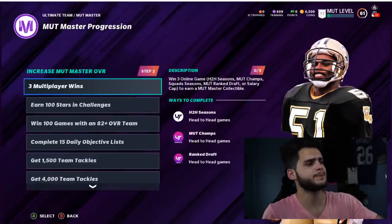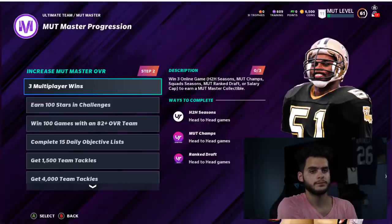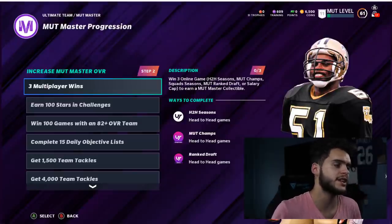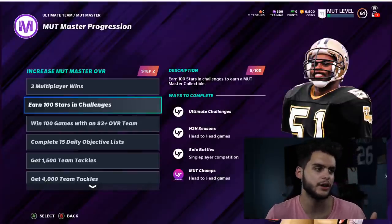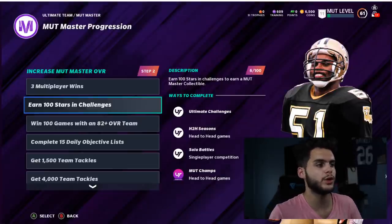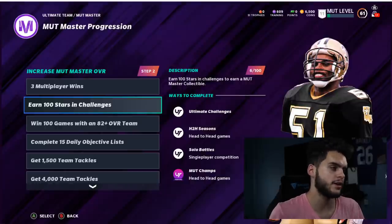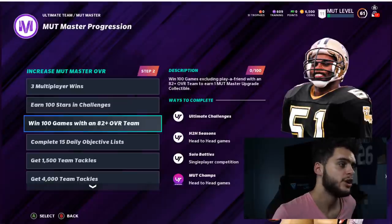The easiest objective on the list is three multiplayer wins — definitely get this done and get your free collectible. Go MUT Squads, use my MUT Draft coin method, get your easy wins, and knock that one out. For 100 stars in challenges, just play solos. You cannot repeat solo challenges — you have to do new ones to earn more stars. A regular solo can get you up to five stars with bonuses, so you only need about 20 to 25 solos.